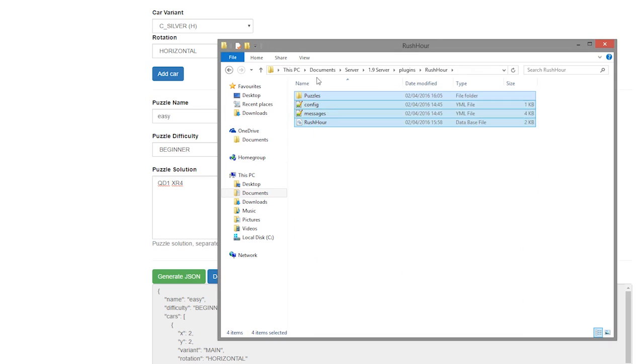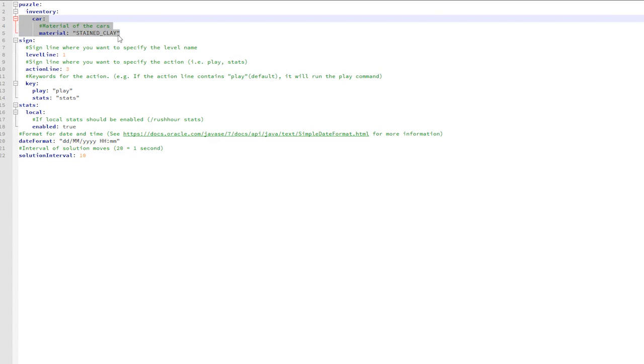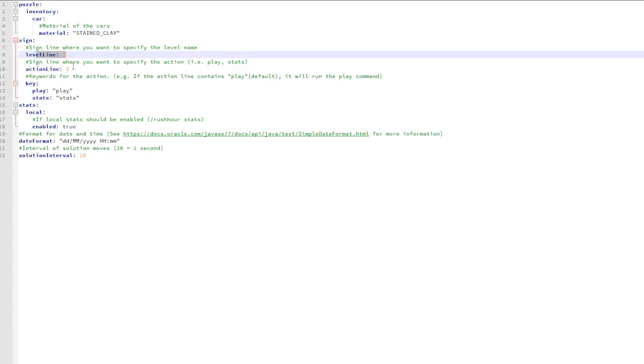If we go into the config file, there isn't really much in here. You can change the materials of the cars if you want, and you can change what line the level name is on as well.